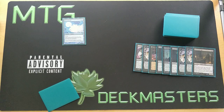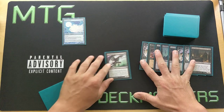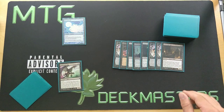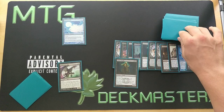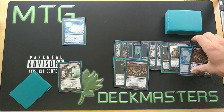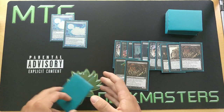Now let's go into our turn. During our upkeep we do nothing, and then in our draw step we're going to bring back Stinkweed Imp by dredging it — milling five cards. Nothing particularly notable except another Narcomeba. So we bring Stinkweed Imp back into our hand.